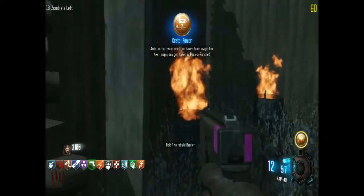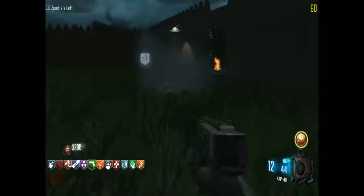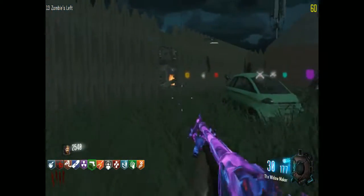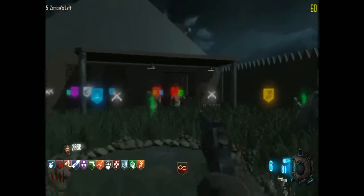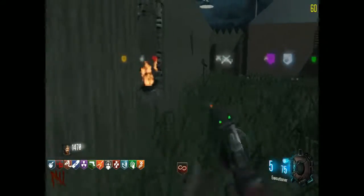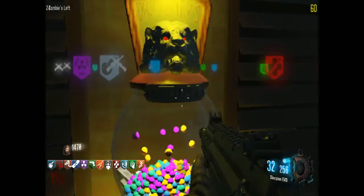Executioner is probably better than Python once pack punched. The Widowmaker — not a very good gun. Pack punched? Crap. Oh, really? Ballista! Oh yeah, Scorpion Evo. Nice. Now that's a gun. You can use the Scorpion Evo to finish them off and make lots of money. Because the gun is great for money kills. Double points!